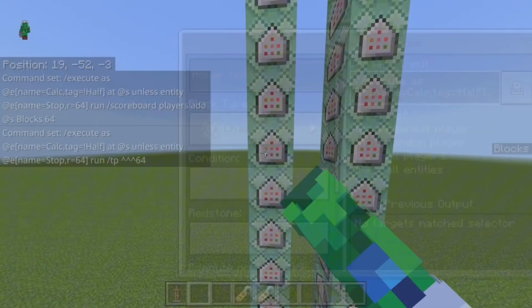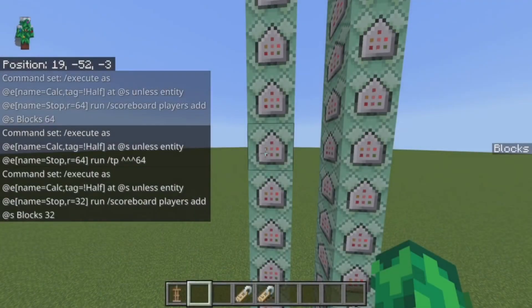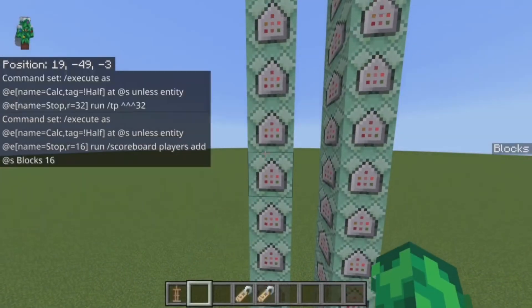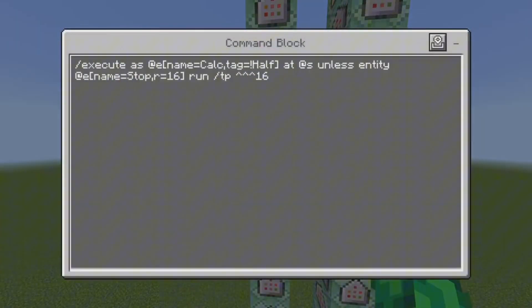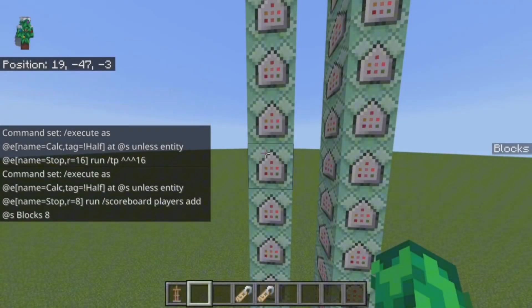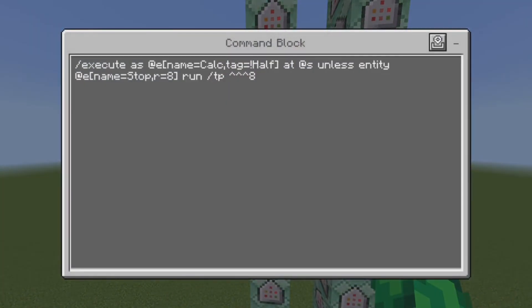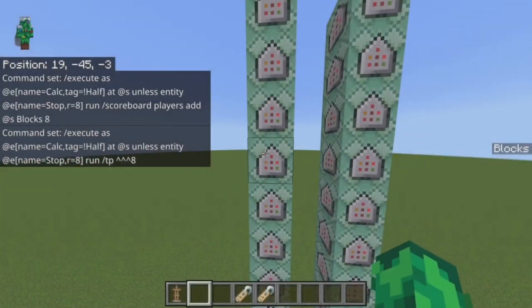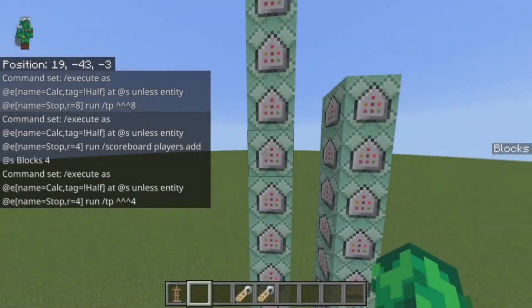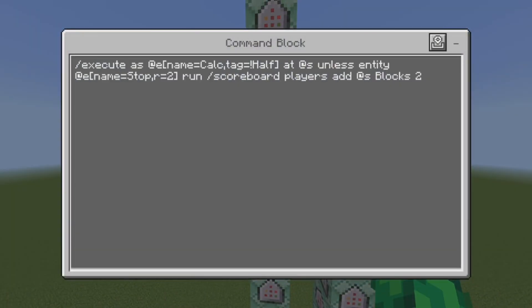I'm just going through this quite quickly. Basically, it's just teleporting instantly fast. When it detects that it can teleport 100 blocks forwards without going past the armor stand, it will give it the score — for example, 100. But we don't use 100 here; it's 128 because it's binary.